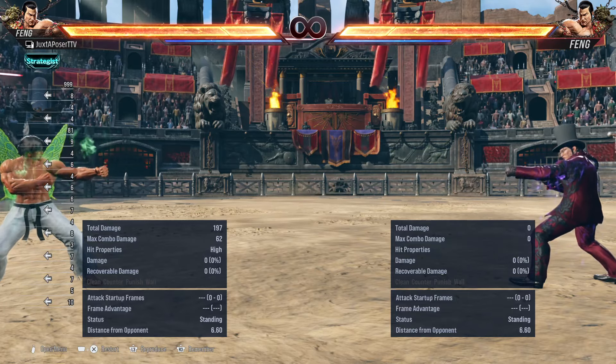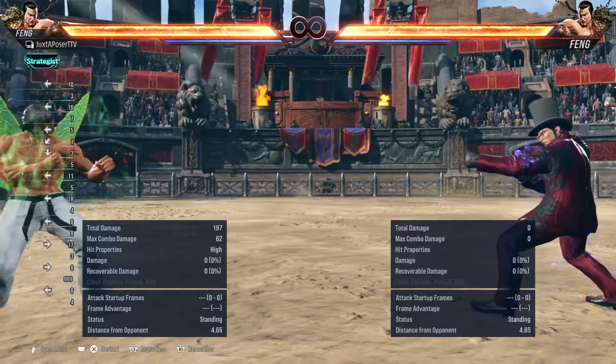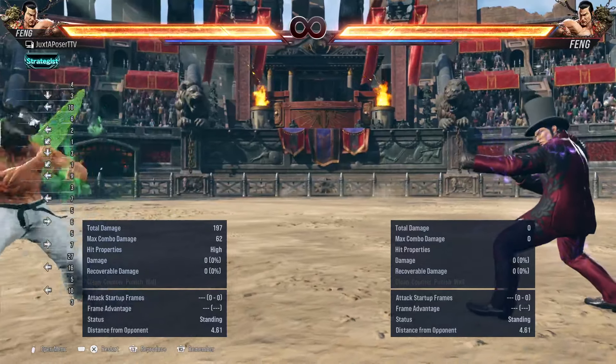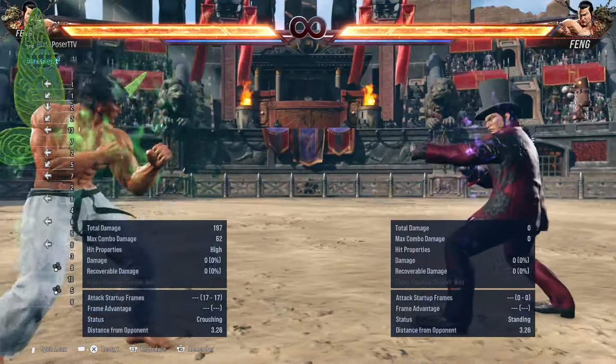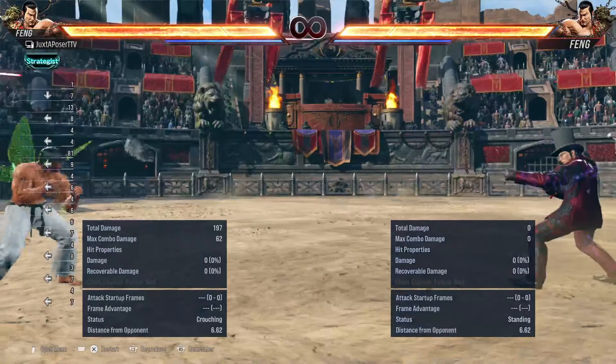Many beginner players, once they start losing their health, they're not sure what to do and maybe they're just kind of way out here. They throw out buttons in neutral and they have no idea what to do. So today we're going to talk about how to approach your opponent.